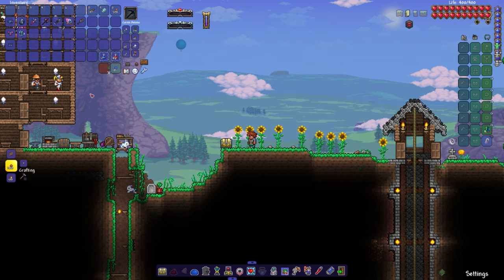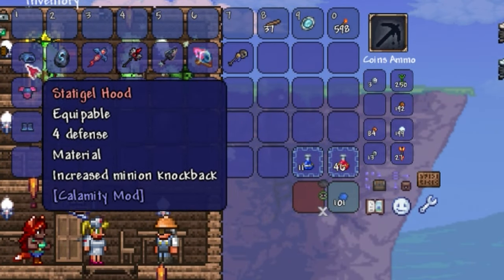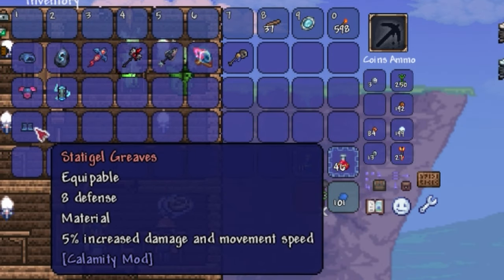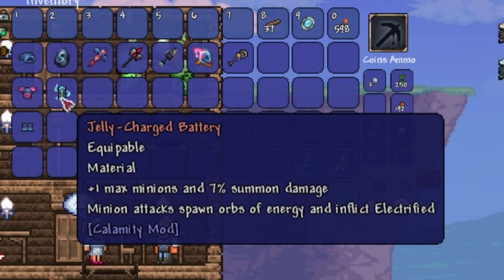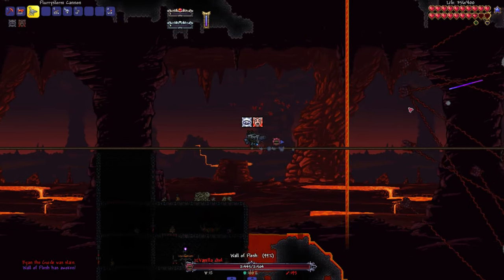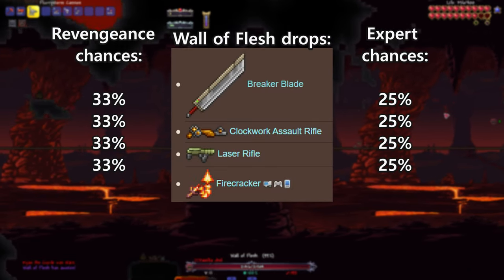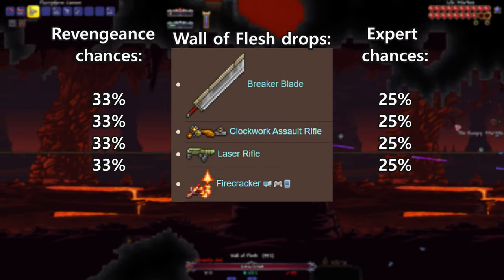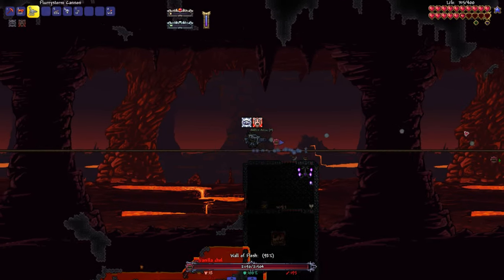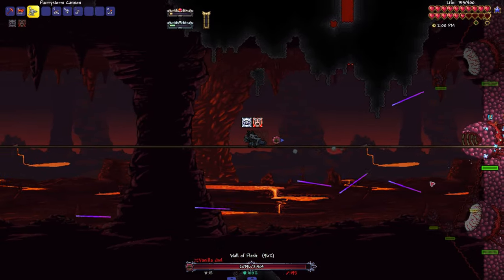For one, Calamity introduces a ton of new items, some of which are quite strong and often more powerful than the vanilla items you'd have at that particular stage. Also, Revengeance and Calamity as a whole increased drop chances for many items compared to Expert difficulty, making it easier to itemize.